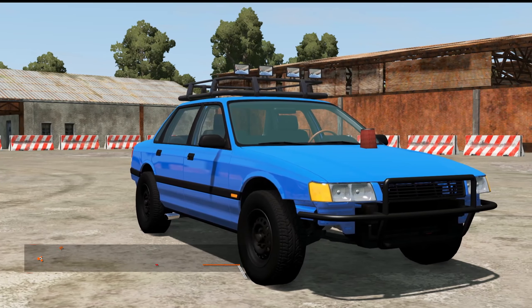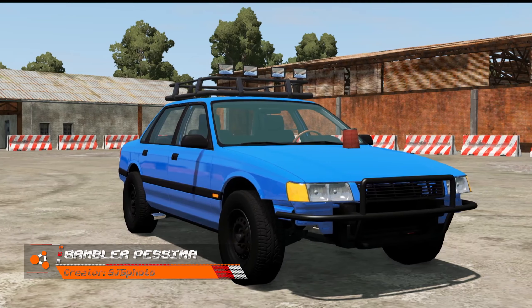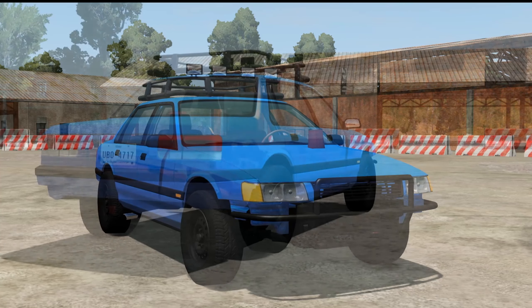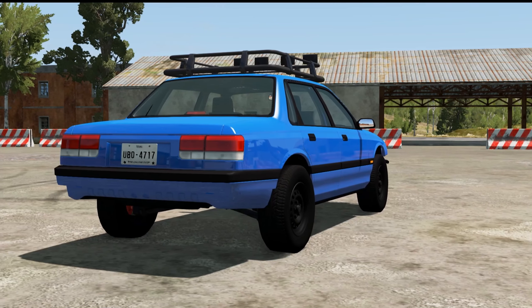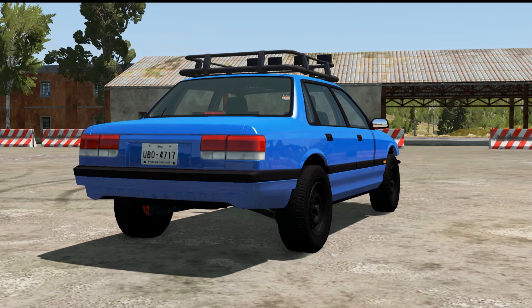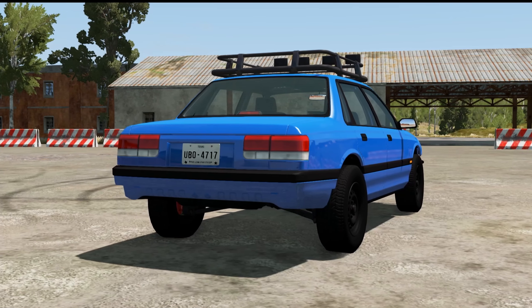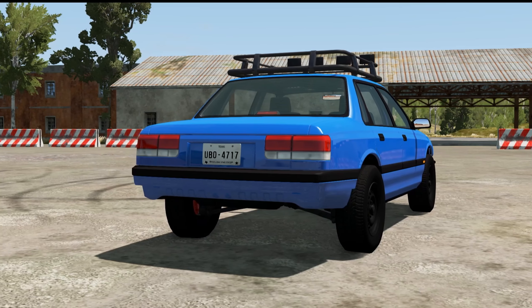Here we have the Gambler Pessima by SJBphoto. This entry features a rather interesting power plant, sporting an inline 3 based on a snowmobile engine with a custom engine mesh. There were however issues with bumpers, engine sounds, file management, and racing-spec parts being used, such as the transfer case.